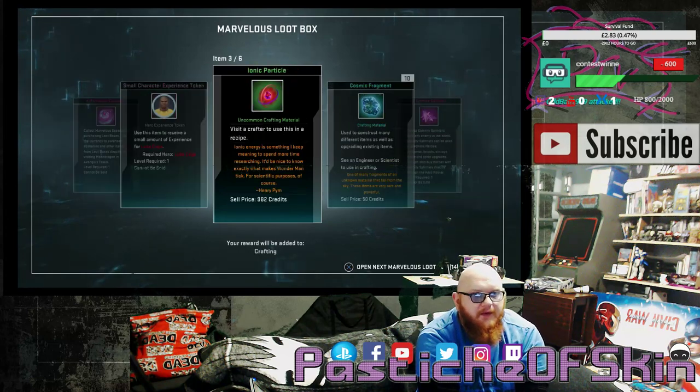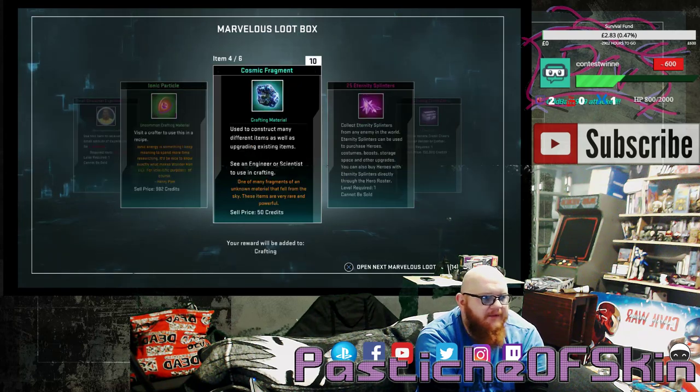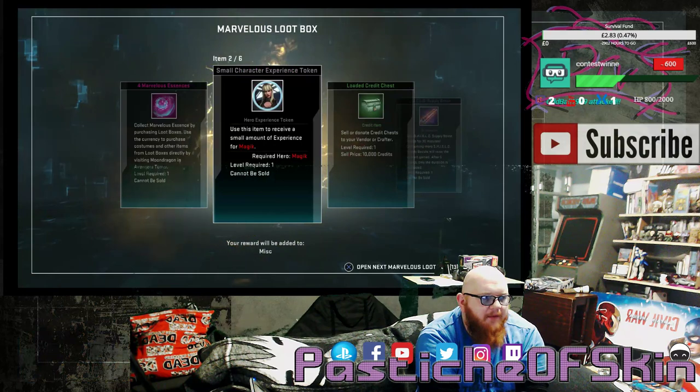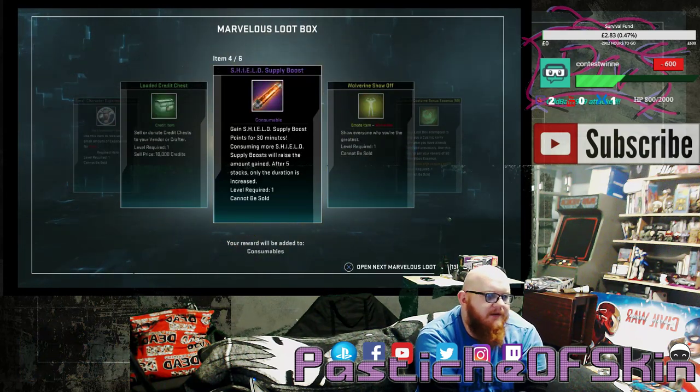I was happy with the money because I've sold all those items now to give me enough cash to buy all the materials I need. Still — 11 crates and only 2 costumes. Box 12: 4 Marvelous Essence, a small character experience token for Magic, a Loaded Credit Chest, 10,000 credits, Shield Supply Boost, a Wolverine Show Off.